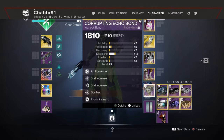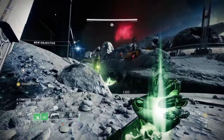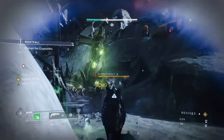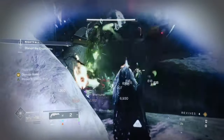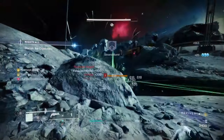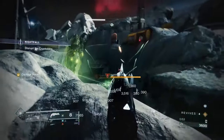In this starting section, enemies cluster up nicely so you need to find good spots to fight from. For this poison build, going up top is better because you're getting pelted by arc damage down below. The gameplay loop is: keep consuming your grenade to get Weaver's Trance, then keep suspending targets on kills, letting the suspend detonation spread to other enemies to keep that chain going.